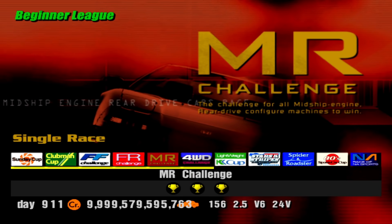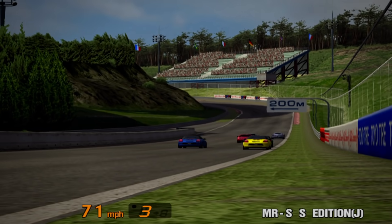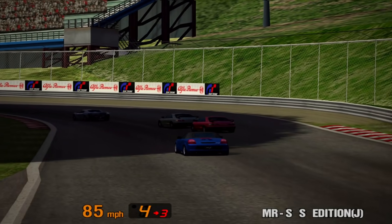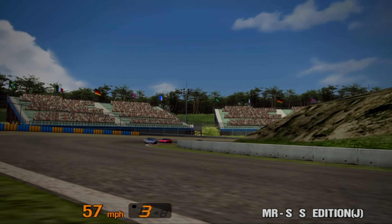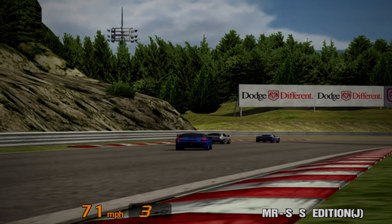After the FR Challenge, our next event is the MR Challenge, which features three races at Trial Mountain, Deep Forest and Apricot Hill. No license requirements, just the drivetrain restriction here again. The prize car is the Toyota MRS S edition, which comes equipped with 138bhp and it's in Blue Mica. The car and colour scheme are purchasable from the Toyota dealership, but the prize car version has a horsepower advantage — 138bhp at the dealership.